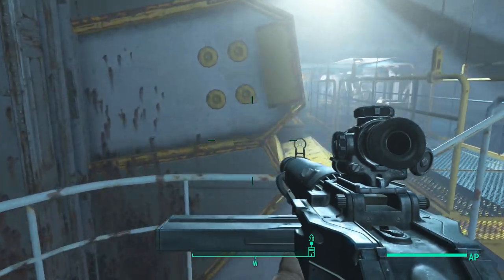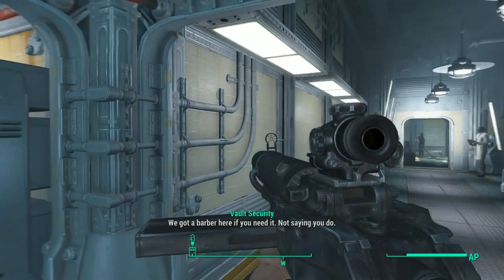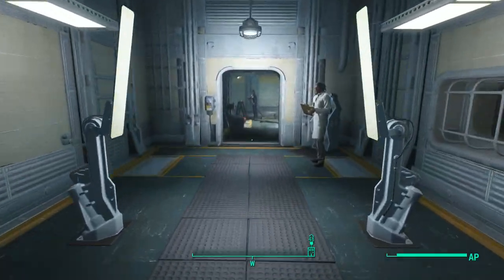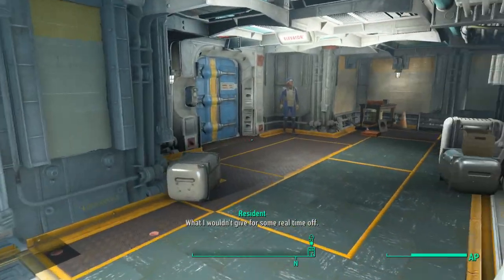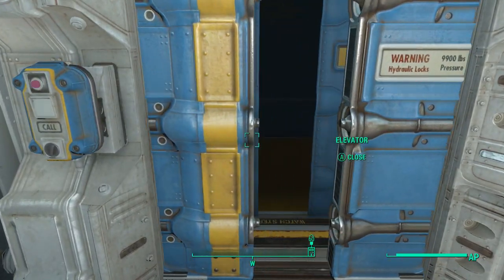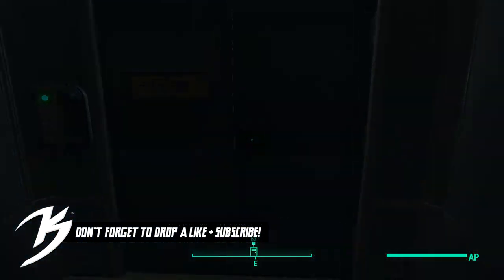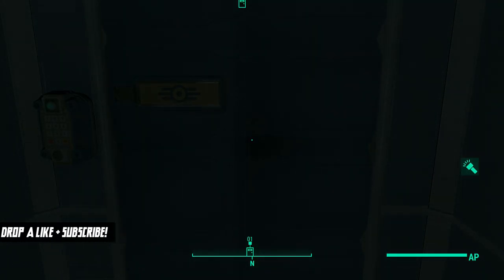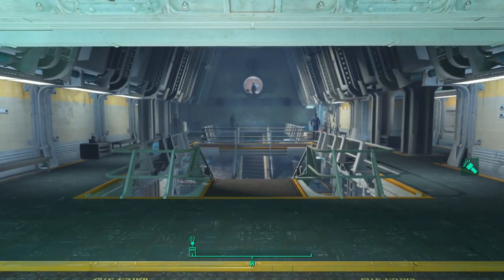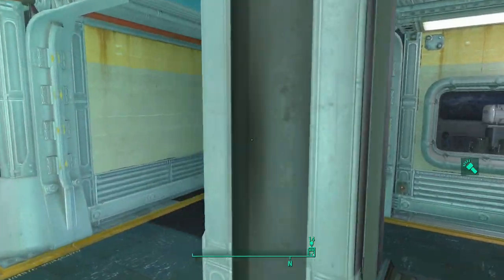Then go up, go to the right, and go straight through — they're all friendly. You just enter this area, go to your right, and head to this location. Once you get to this floor, go to your right and head to this spot. Here you will see Alexis.